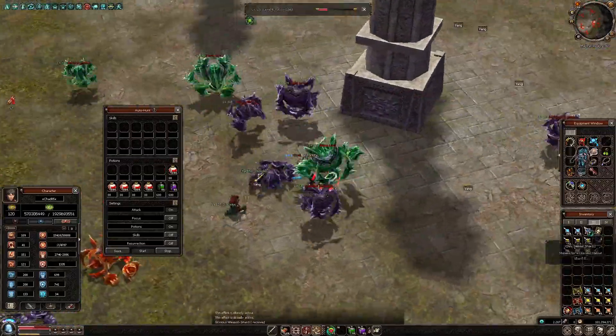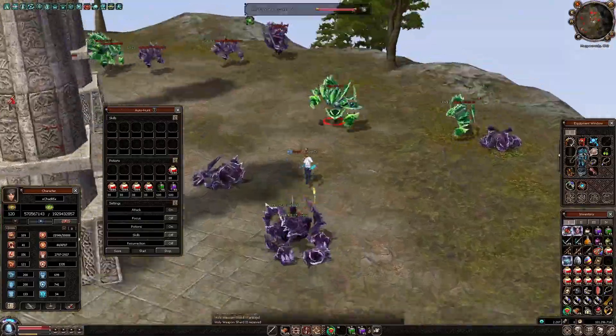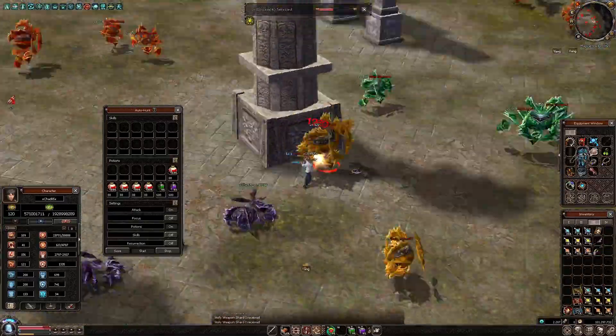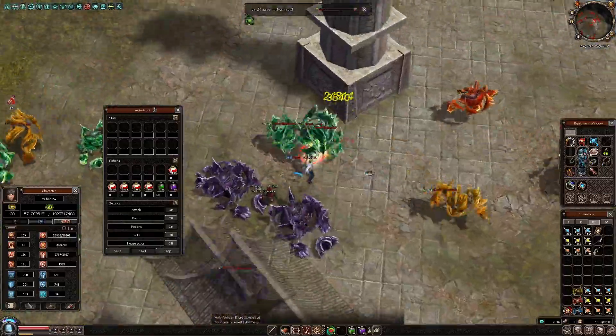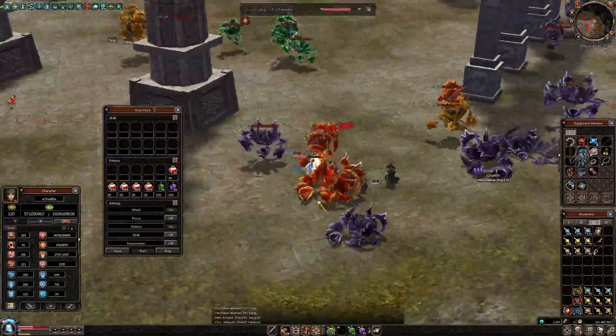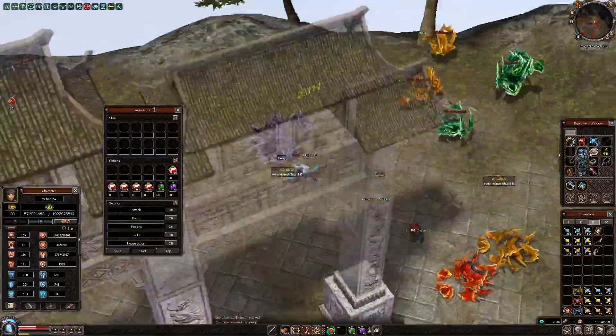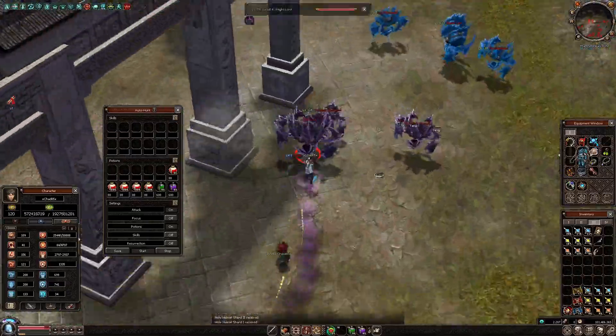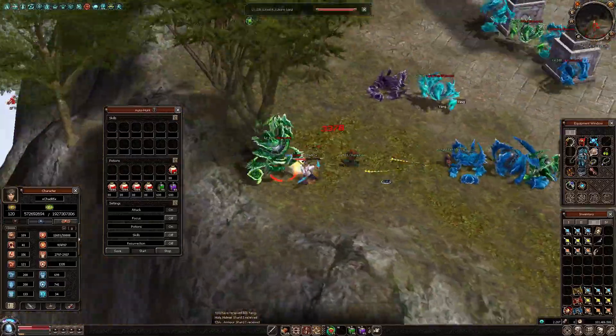The Majestic Set effect Set Smith works with a 10% success rate, if I remember correctly. It costs 100 million yang and 500 gaia for one try. Once you add the three set effects to your equipment, you obtain the following bonuses: plus 3,500 HP, plus 15% magic and melee attack, and plus 7% movement speed.